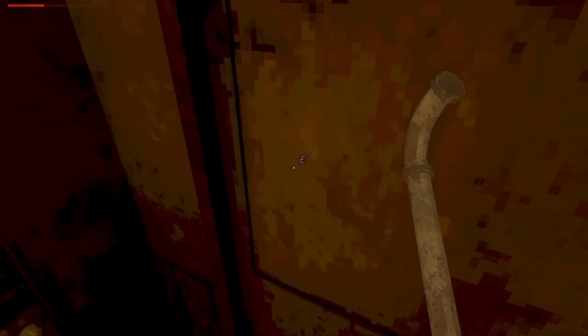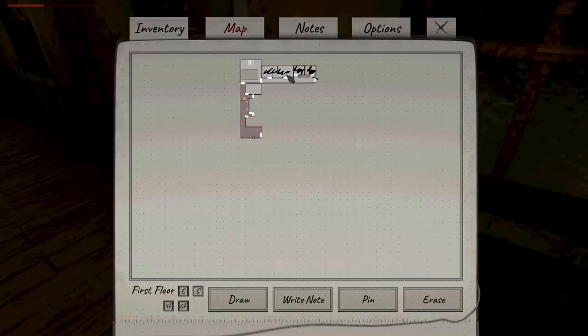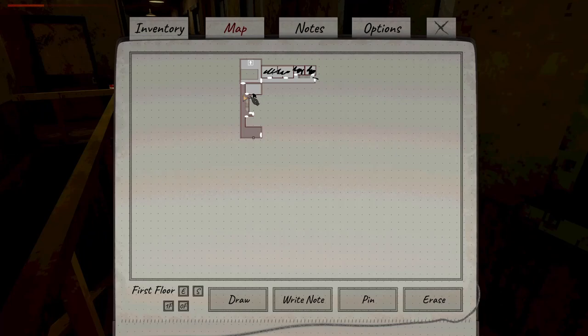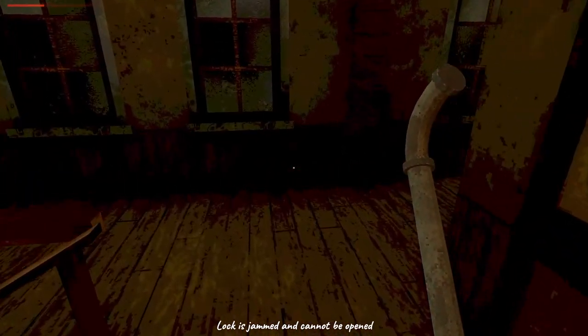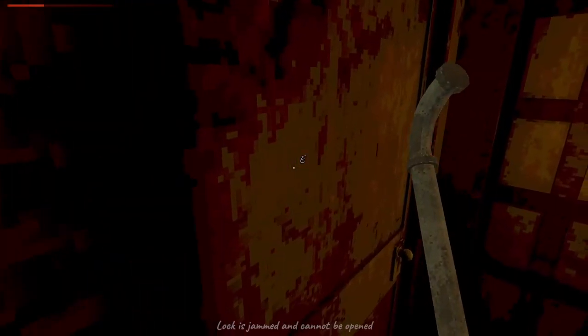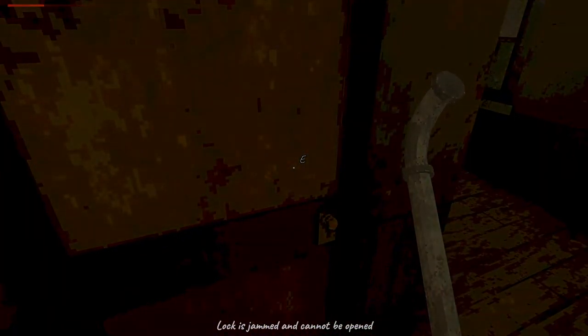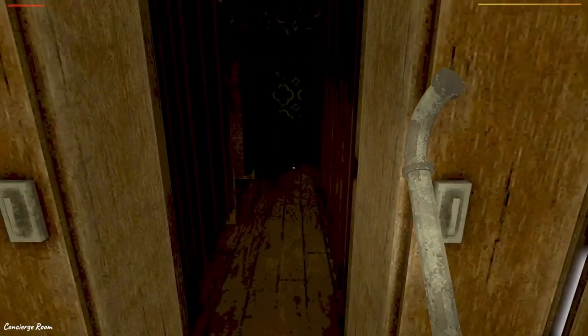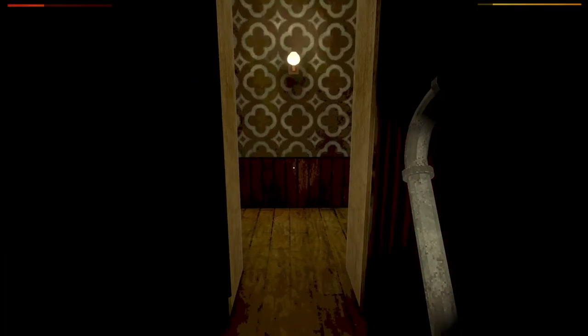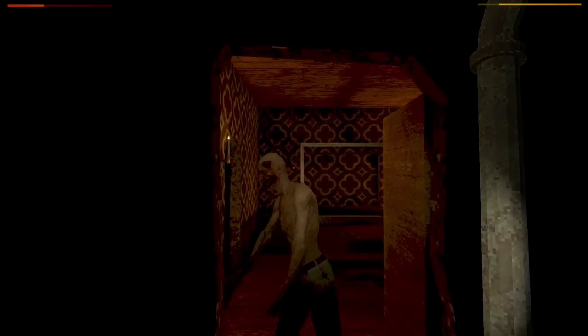Damn it. Well, you know what? We actually have our first special key. This was a raven key, I believe. God, it's really hard to draw accurately. Oh, and that's actually weird — hang on. There's a door right here that doesn't show up on the map for some reason. Hmm. Well, whatever. We'll come on back later. Lock is jammed. Lock is jammed. Door is open. Yep, and one of these — hello. I don't like the fact that he's already growling.